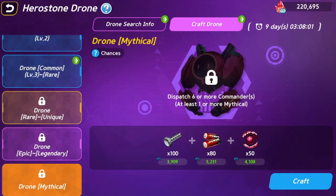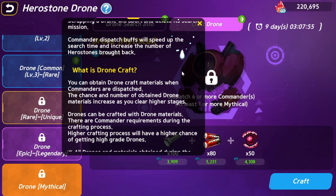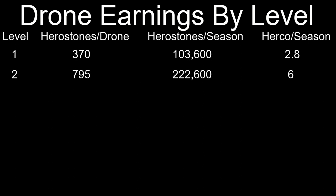While the amount of hero stones gained from each drone is random, we can use the probability to calculate an estimate of totals at season end. We also have to account for when a drone of higher rarity has a chance to be constructed and the amount that adds to earnings. A player using only normal commanders will have a hard time earning enough drone parts — the average amount per drone would be 370 hero stones, or 103,600 by end of season, which is about 2.8 HERCO after the refining fee.